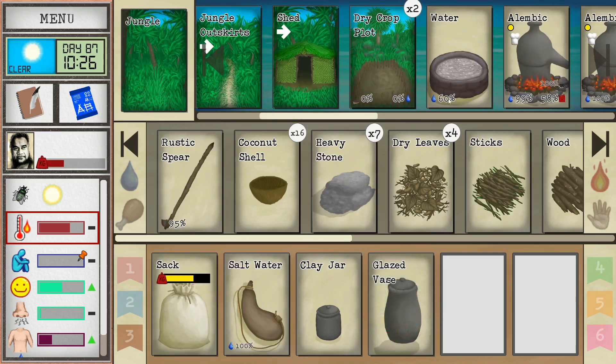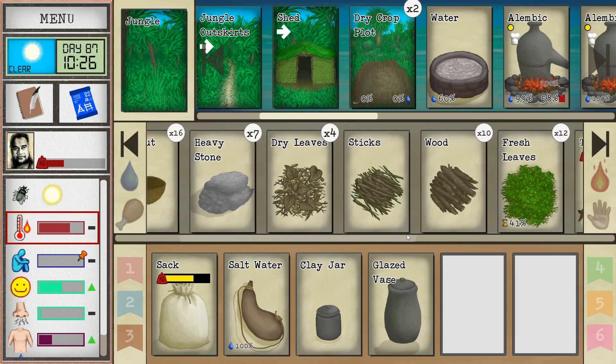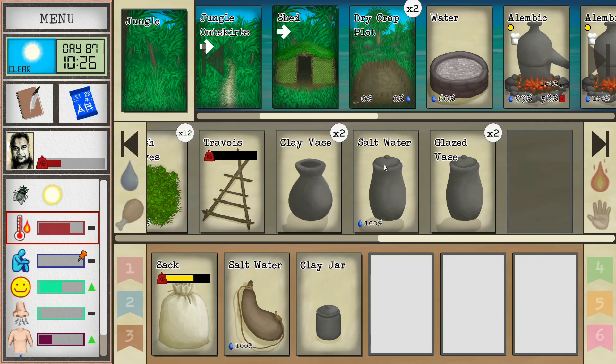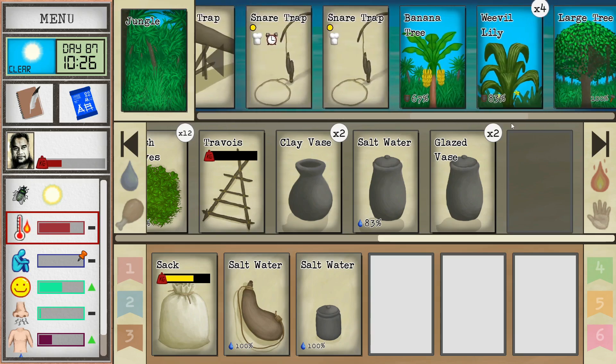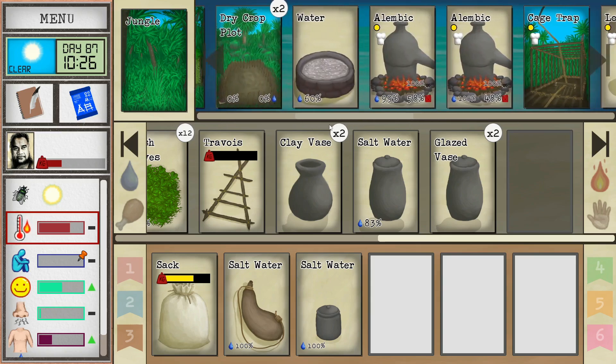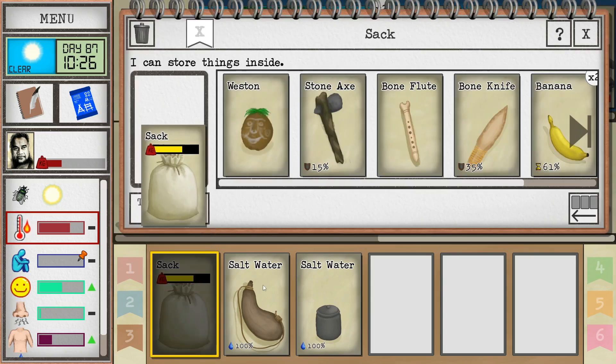The banana tree is gone, so that gets emptied. We've got over 50% water, which is really good. We've got a little extra salt water — let's just fill this up. That is everything we really need to do today other than exploring.